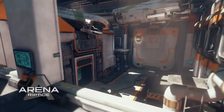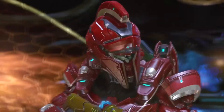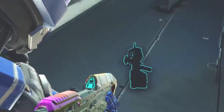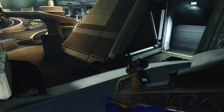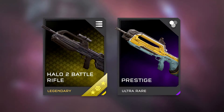We're also getting two new assassinations: Wind Up and Stop Stabbing Yourself. We're also getting new weapon skins — the URR AR, which has a sexy Master Chief on it, and the Lock and Load, which has a Spartan Lock on it. Both have really cool rainbow patterns and color schemes. We're also getting a weapon skin set called Prestige.